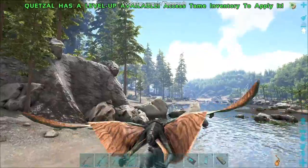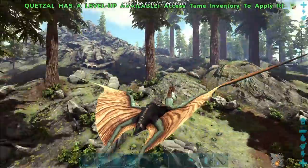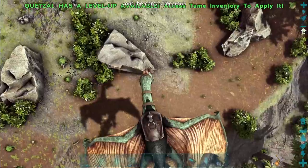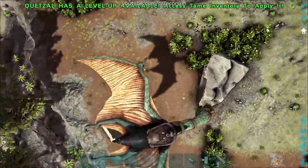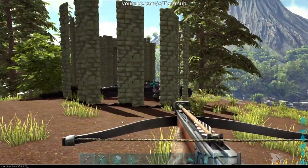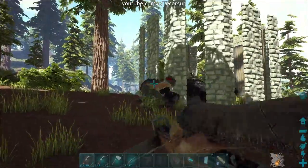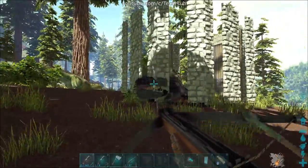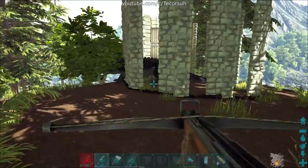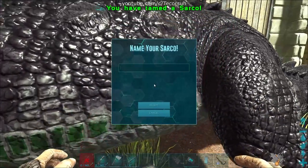Sarkos can also be picked up by a wyvern or quetzal and transported back to a pre-built taming pen where you can freely knock it out. Whichever way you decide to use, pelt the Sarkosuchus with tranq ammo until it's unconscious. Then put your food of choice and narcotics in its inventory and maintain torpor so it doesn't wake up until it's tamed.